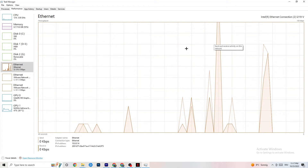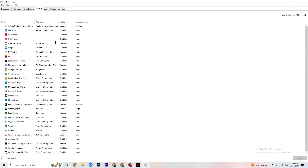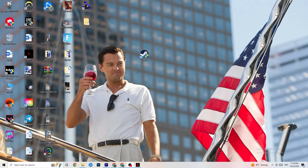Also check the Startup tab, because sometimes there are apps that launch when you start your PC and consume internet connection in the background. Especially for people who don't have high-performing Wi-Fi or a strong router, it's a really good tip to end every startup task that's using your internet connection. This will help you a lot with this issue.